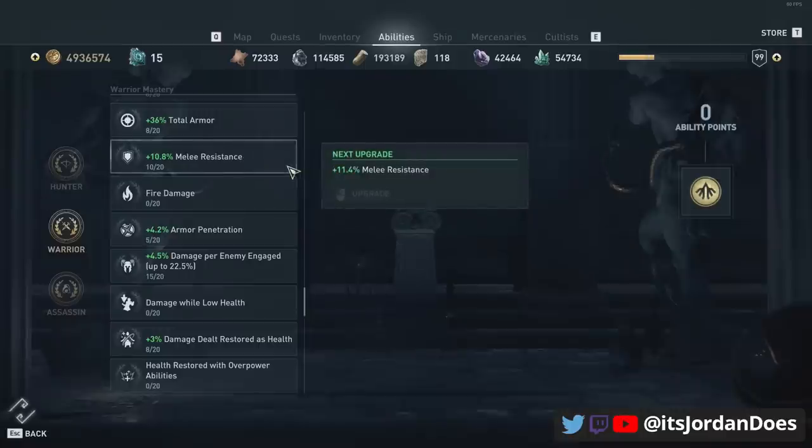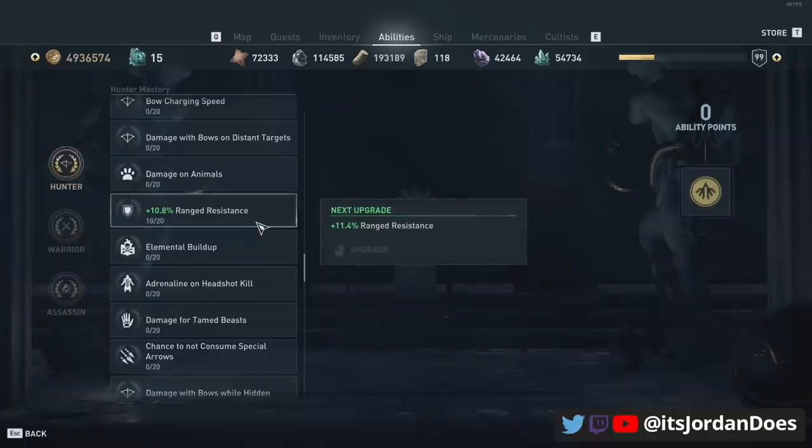After that, head over to your masteries and put 10 points into melee resistance on the warrior tree to get 10% more melee resistance, then on the hunter tree put another 10 points into range resistance. Doing this takes melee and range resistance above 100%, making them deal no damage to you. As long as you do those things — the right engravings on the gear set, the right masteries, and using that epic spear — you'll achieve this invulnerability.